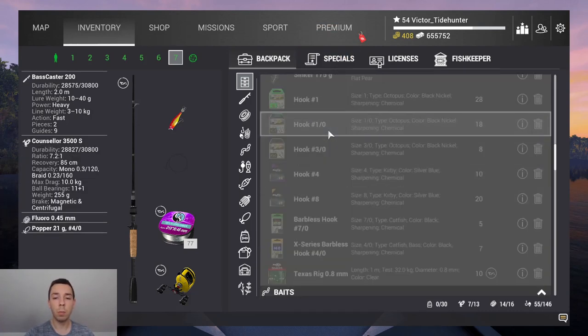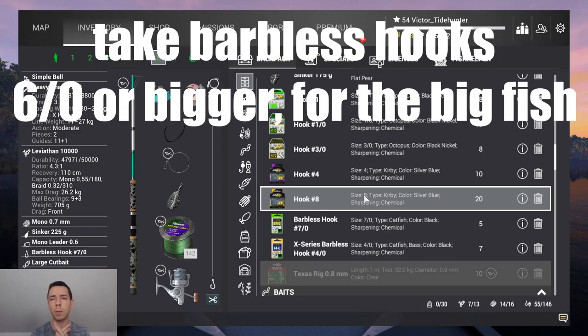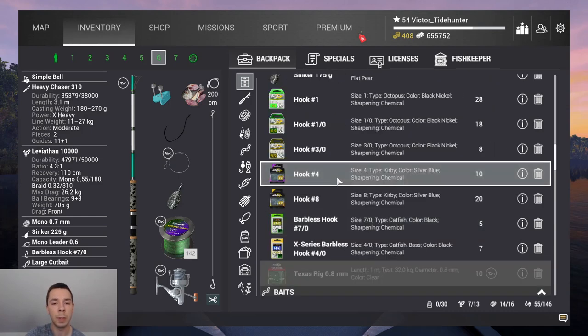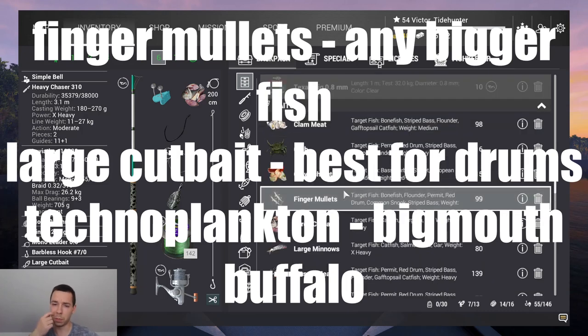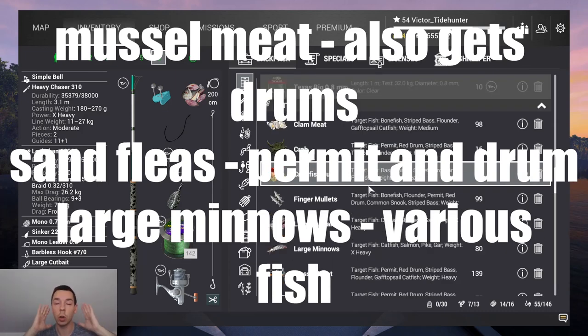You will be catching some nice bass and you want to get the full experience out of it, because if you have a rod which is too strong, you won't get enough experience from the fish you're catching. Keep that in mind and balance the rods with the fish you're going to catch. Moving on to the hooks — if you want to do the basic missions, just bring some small number 8, 4, 1, 1-0, 3-0. But very importantly, for the bigger fish, some barbless 4-0, 6-0, 7-0, 10-0 — they will work 6-0 and above for the big drums and tarpon. The 4-0 is mainly for bonefish and bigmouth buffalo. For baits: finger mullets, large minnows, the technoplanet is for bigmouth buffalo, shiners, mussel meat, sand fleas, and large cat baits — the drums really like large cat baits.